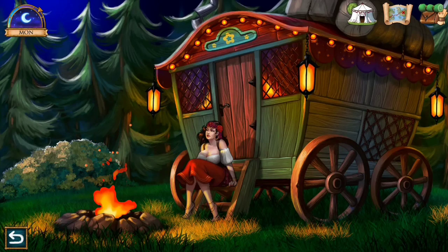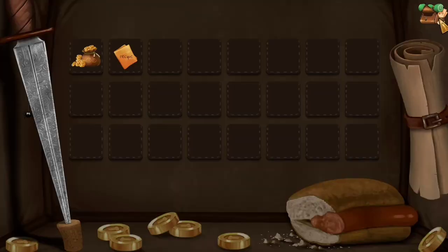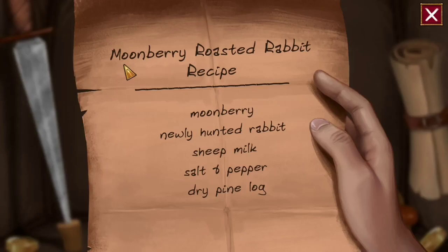Hey, what's up everyone, this is my Jumbo and I'm back with another video. In my previous video I introduced you to this game, and today I will start solving the first quest: finding the ingredients of the moonberry roasted rabbit. Let's open my bag and see those ingredients. The ingredients I need are moonberry, newly hunted rabbit, sheep milk, salt and pepper, and dry pine log.